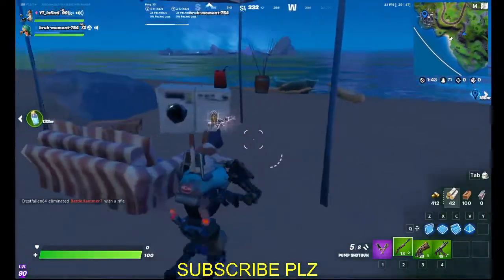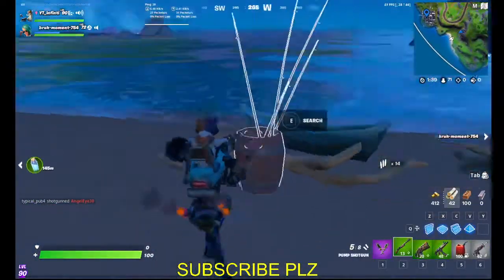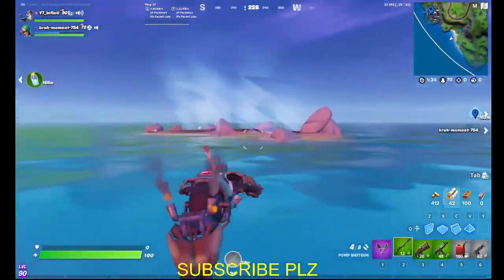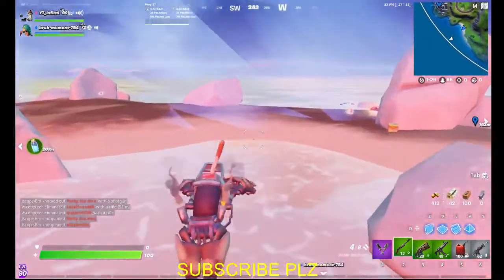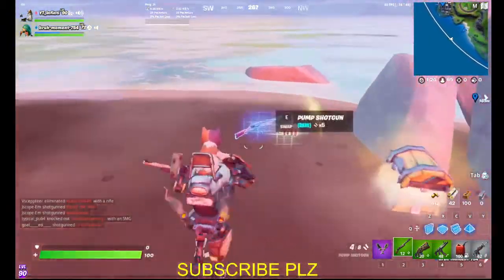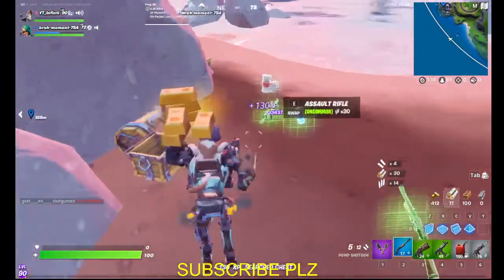This is basically a pretty cool location. It's like a fishing area, and it's apparently pretty wild. This is like an island — there's really nothing here, but that's pretty cool. There are chest spawns right here.